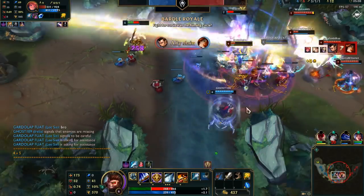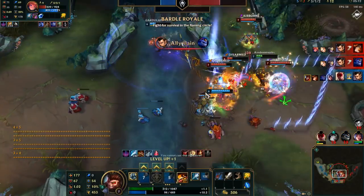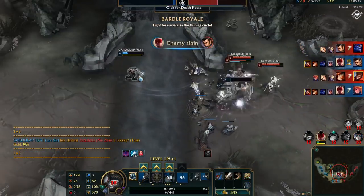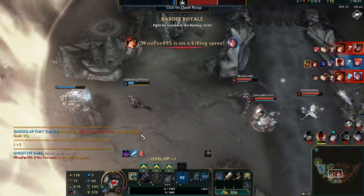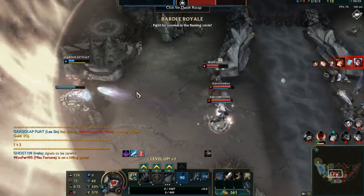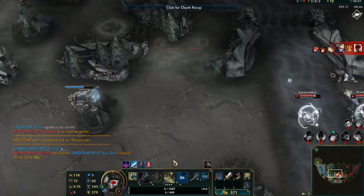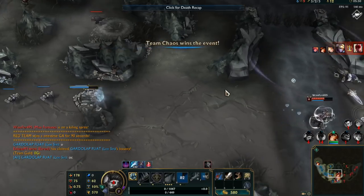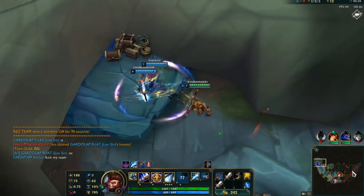So the idea behind Nexus Siege is that a bunch of old items have been resurrected, you get XP globally — kind of. You get a little bit of XP globally, you obviously get more XP if you're next to the minions, but you do get some passive over time. Every time a minion is killed, you share gold if you're nearby, which means you don't have to worry too much about last hitting, although if you do last hit you get extra gold.